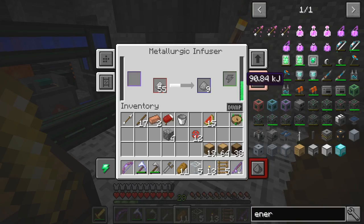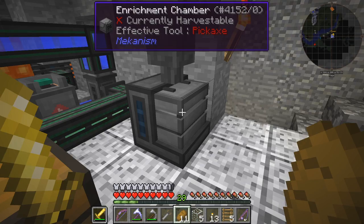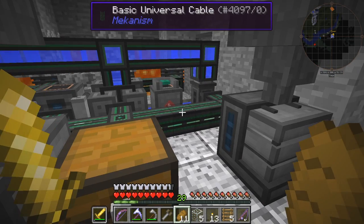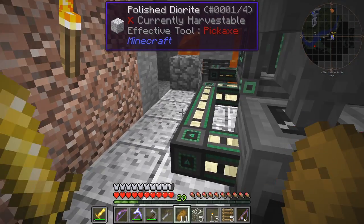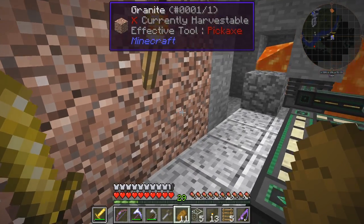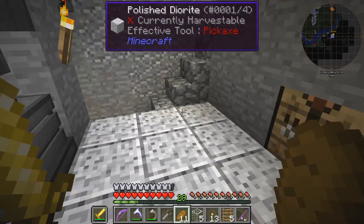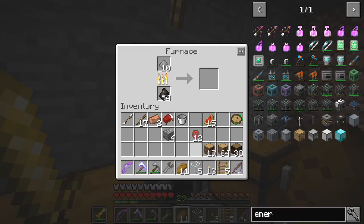This actually does make a huge difference - you'll see the energy is going up now where before it was going down. So it's definitely working. We're getting some nice steel dust coming out of here. I could do a speed upgrade as well but I'll leave that for the time being because I think that'll probably use more energy. You can hear it's actually not keeping up, so what I want to do next is produce a windmill.